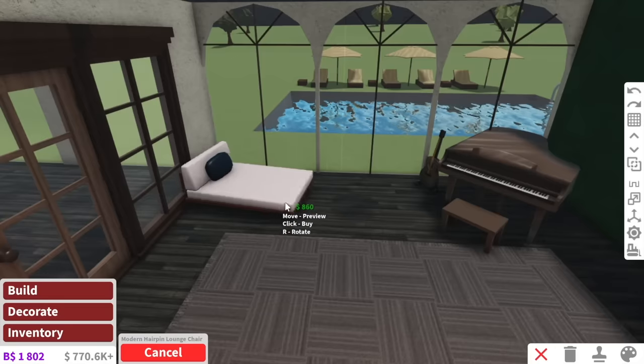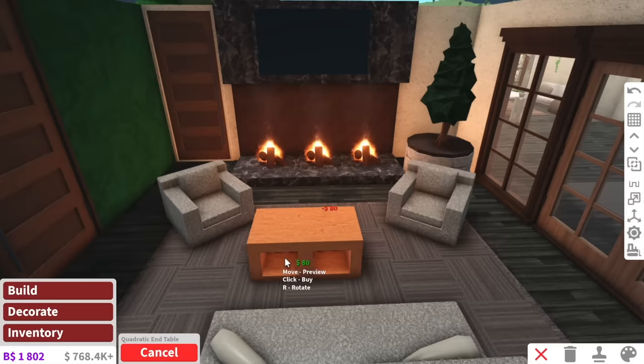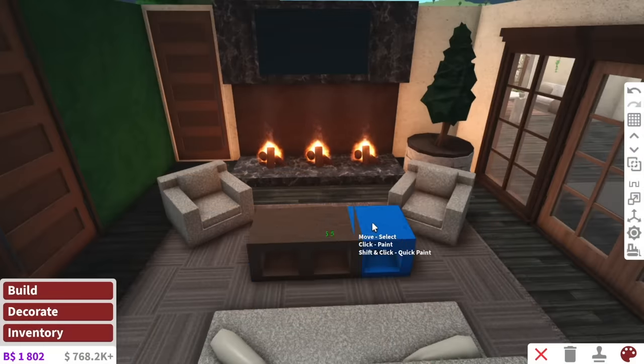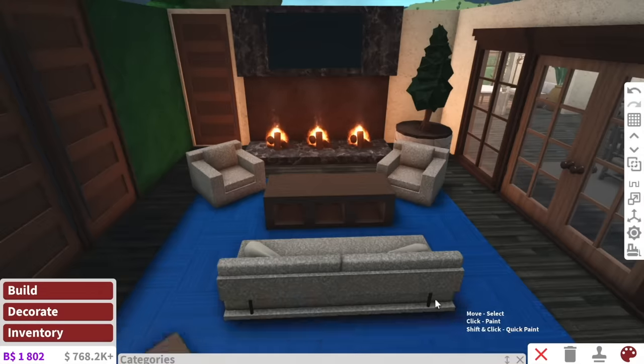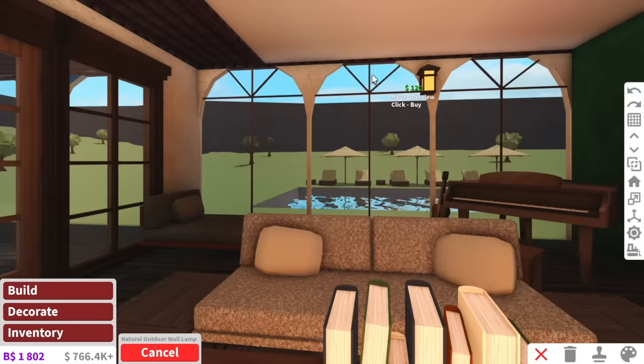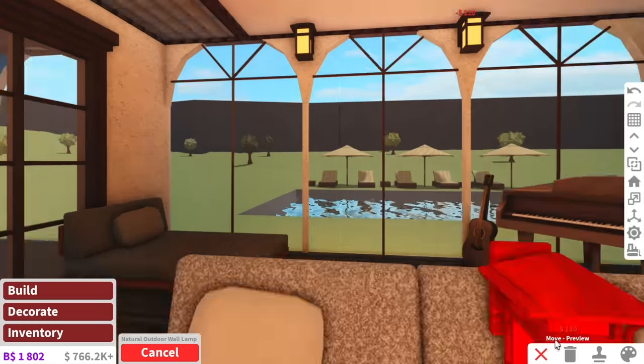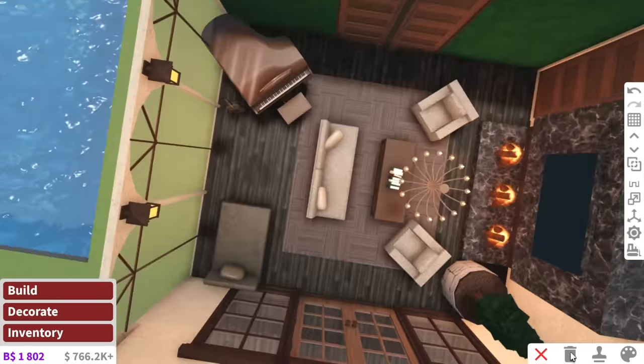You know what we can have by the window here? A nice lounge chair. Every time I think I'm a bad builder, I just go watch my first ever building video on YouTube — now that is bad. This, not too bad. But my old videos, oh gosh, we don't talk about that. For the lighting, I'm just going to have a few little outdoor wall lamps at the top, and that is it for our living room.